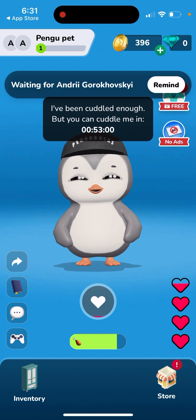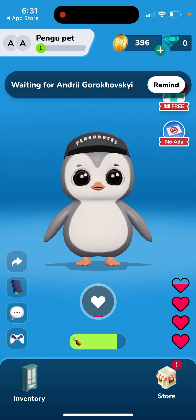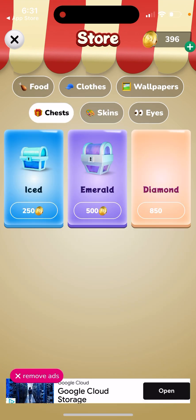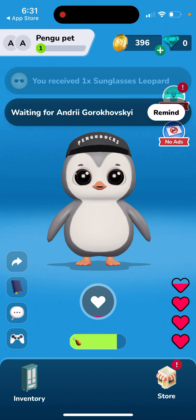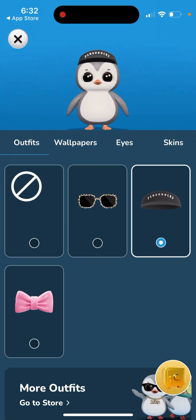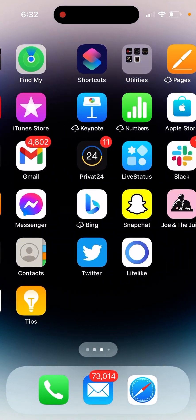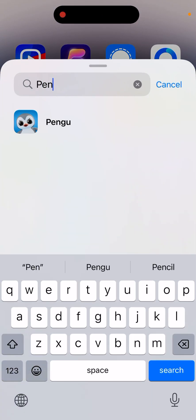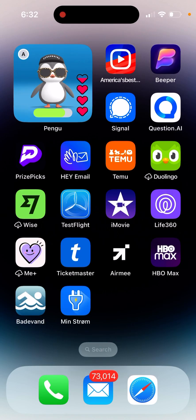You can cuddle the pet or give it food. You're looking at it, changing the skin, adding clothes — like sunglasses for example. You go to inventory and put on the sunglasses, whatever you want. Then you just take care of it, and you can install it as a home screen widget to raise this pet together with your friend. You can also install it on your lock screen as well.